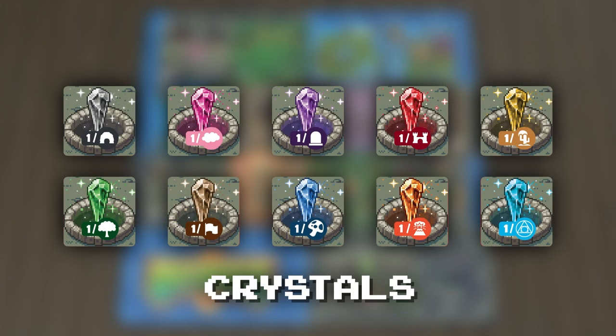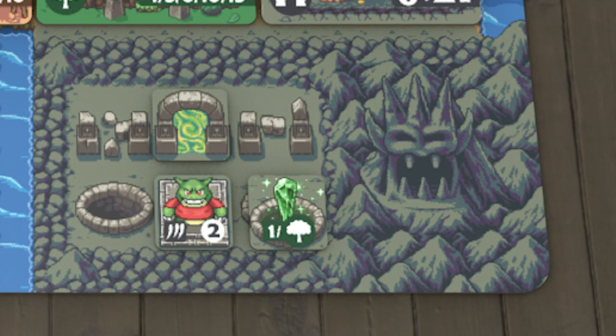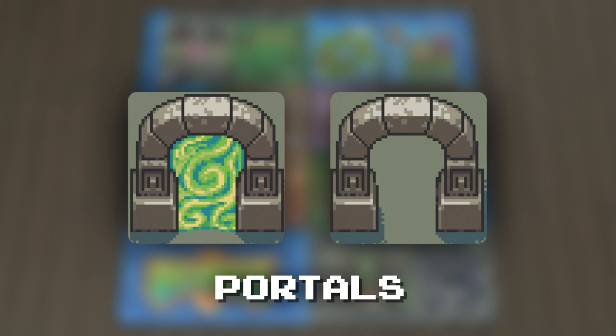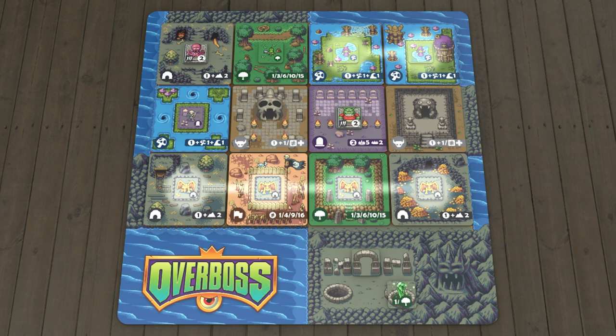Crystals are special tokens placed directly in your lair. A crystal gives you one point for each corresponding terrain tile on your map. For example, this player's forest crystal would be worth two points. Portals are not worth any points. If you draft a portal, place it in your lair face-up. Once per turn, if you have a face-up portal, you may flip it face down to move or swap the placement of up to two tokens on your map.